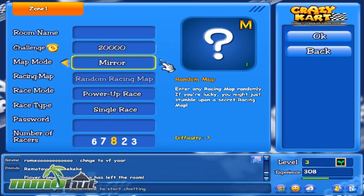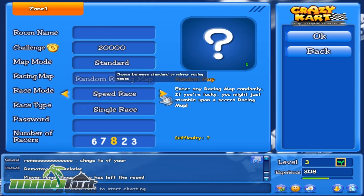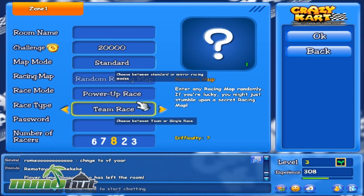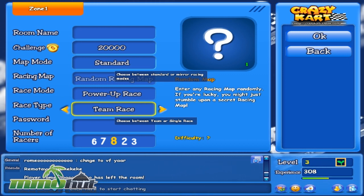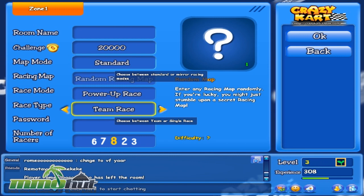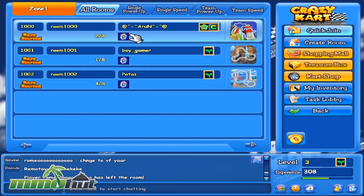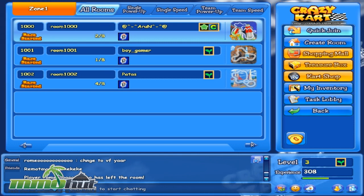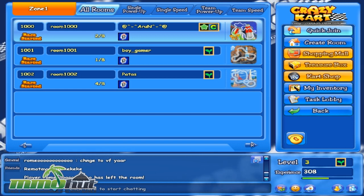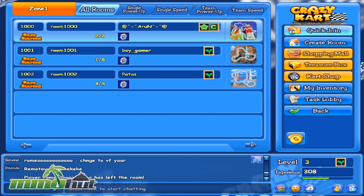We got mirror map — I guess you can play it backwards. We got random racing map, power-up race, speed race, and I can choose the map or not. Speed race I guess is no items. And we got single and team race, so there's some decent variety with up to eight players. If you're looking for a kart racing MMO, this is really the only other one out there. Nexon's Kart Rider shut down, and there's maybe one other kart racing game but that also shut down. You might get some lag because it's on the Indian servers, but people do speak English and it's not a big deal lag-wise. If you want to play Crazy Kart or learn more about it, check out the full review on MMOHut.com at the link below.